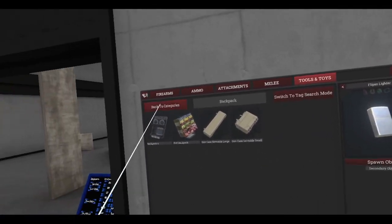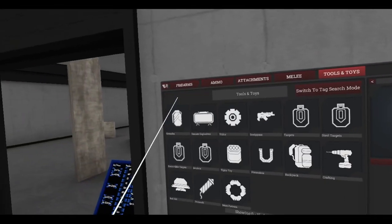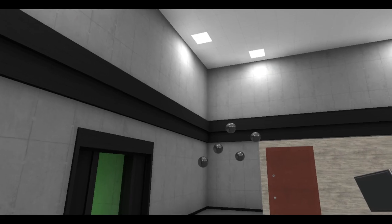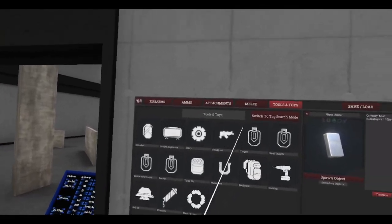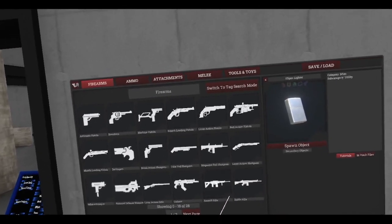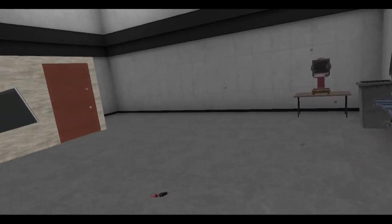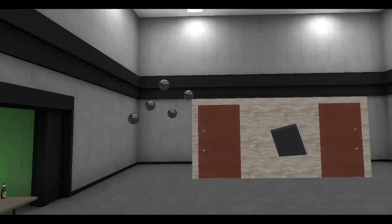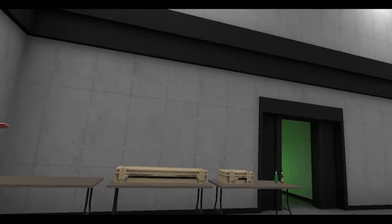I'm looking for what else is here. It does say in the patch notes that wooden crates were added, but I don't really see them in the item spawner anywhere. That's another thing that can be added later on — again, this is experimental, not all things are working. But I think that's about it — I got through a lot of the list. So yeah, that's about it for today, I'll see you guys next time.